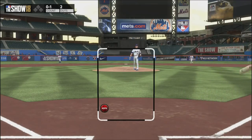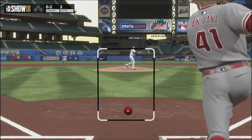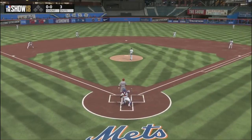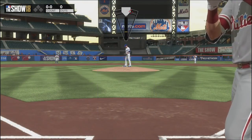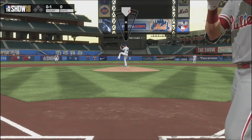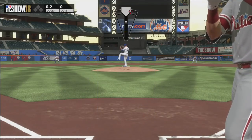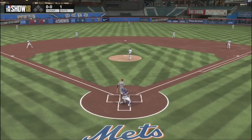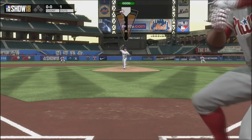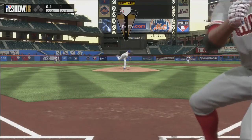The next pitch I want to talk about is the curveball — any type: the 12-6, normal curve, knuckle curve, sweeping curve. I actually think these pitches are better this year — a little more difficult to time and square up, which is a good thing. In past years they were pretty ineffective; I wasn't a big fan unless it was a waste pitch on an 0-2 count. But this year you can be a little more liberal with how you use them. Generally, you want to bury them in the lower half of the zone or just outside.